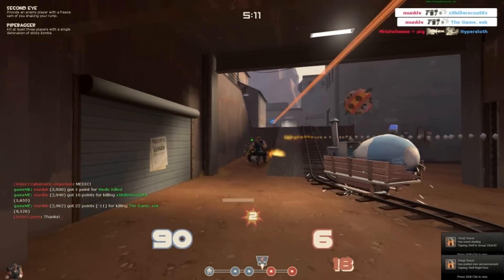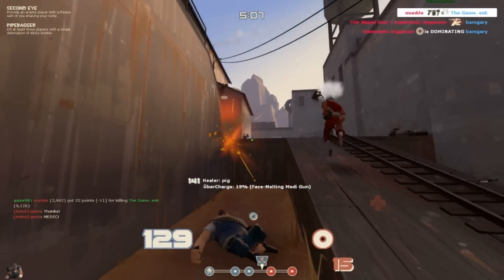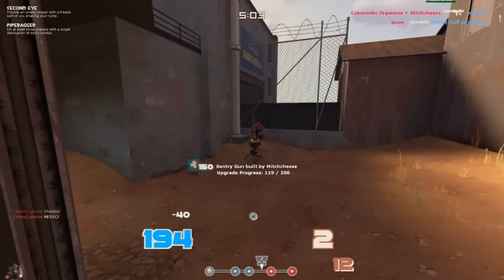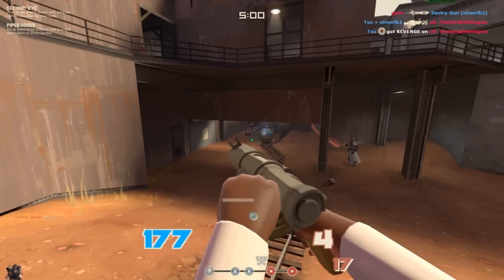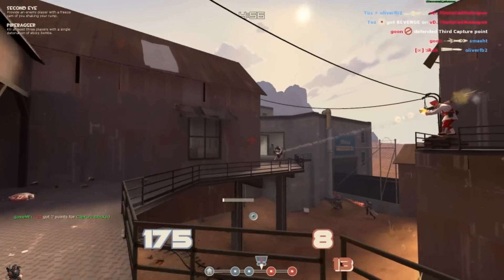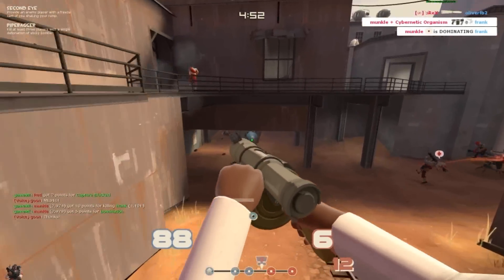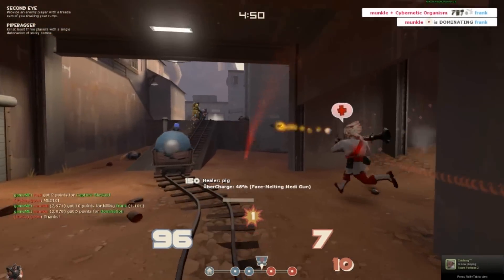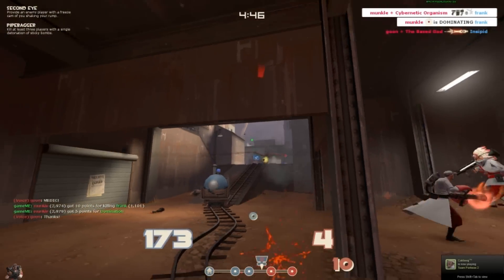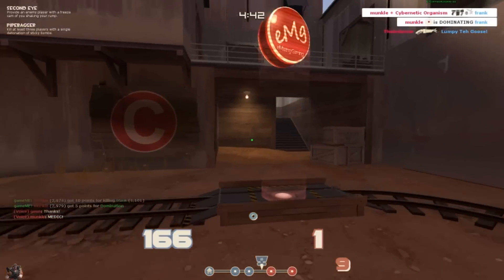We've got quite a dense defense line here which is great. I do my job of just preventing and stopping the enemy from walking across that area. This is another good choke point in Badwater because there's not that much room for the enemy to disperse and take down a defensive line. I'm just checking all my corners to make sure I don't get attacked from the side.